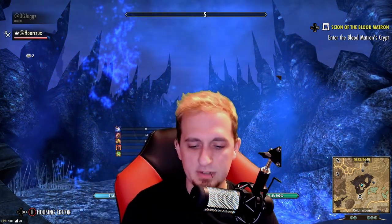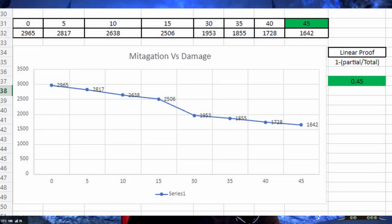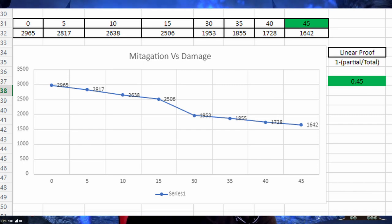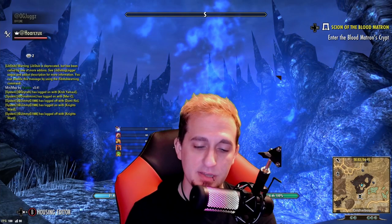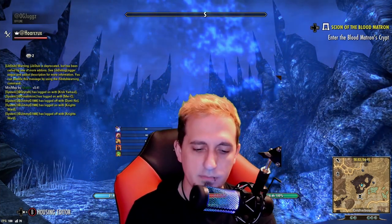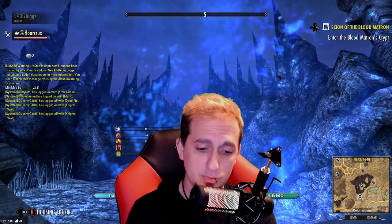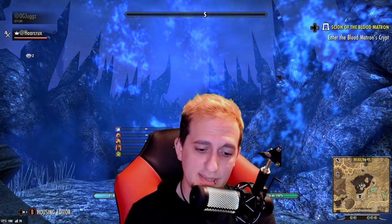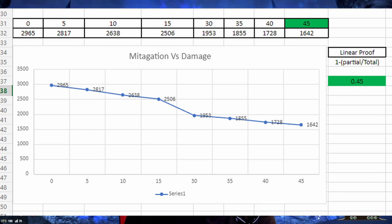Here's what I found. If there are diminishing returns, you would expect to see a curve. From 0%, 5%, 10%, and 15% mitigation, the data is essentially a straight line — a one-to-one ratio, meaning zero diminishing returns. You will see a drop from 15% to 30% because I couldn't get repeatable values at 20% or 25%, so there are two missing plot points there. That gap creates the visual drop-off — it's not a curve; it's just the missing increments between 15 and 30.